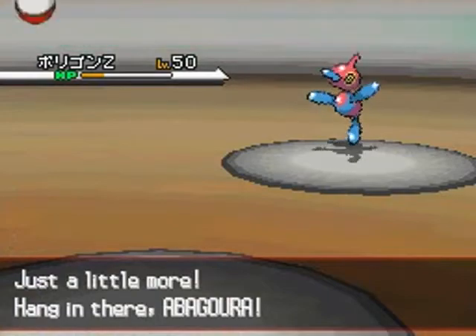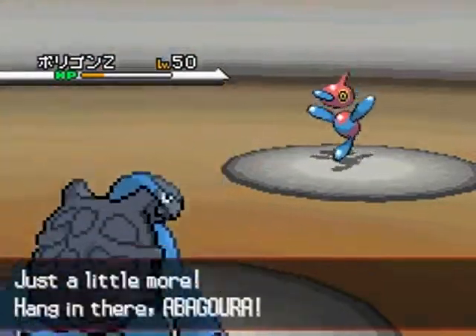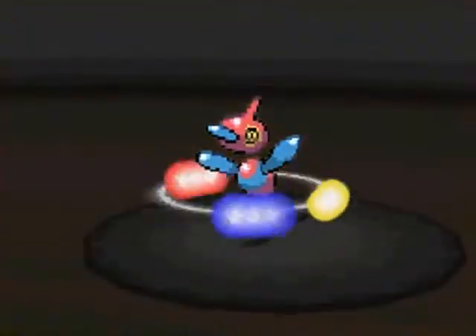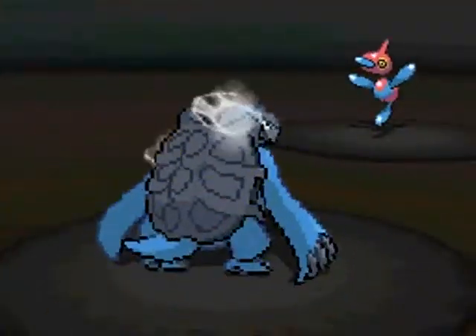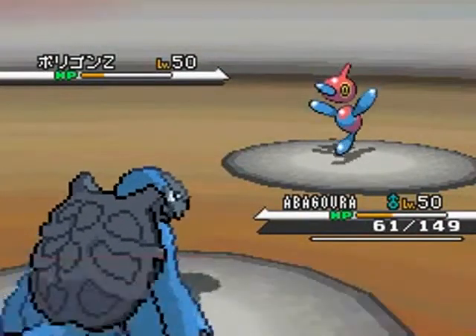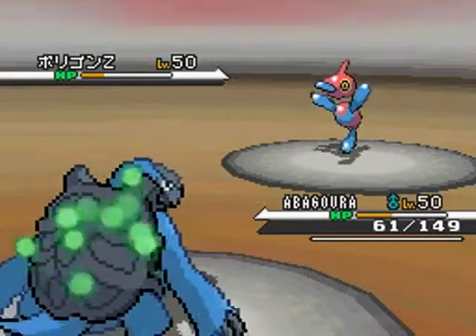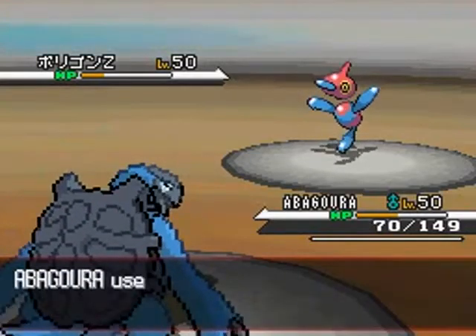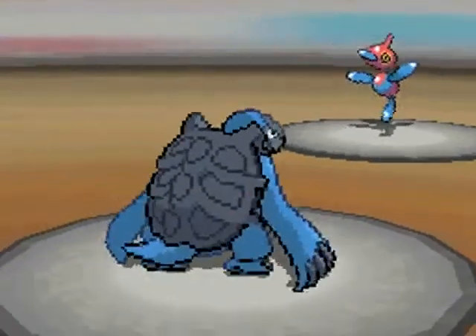I send in Abagora now that there's a Trick Room up, because there's really not much slower than Abagora — even though the way I've trained Abagora it should be really, really fast, except for the fact that it's got 30 base speed. I'm not sure whether I'm going to out-slow this guy, so I go ahead and use the priority move Aqua Jet.